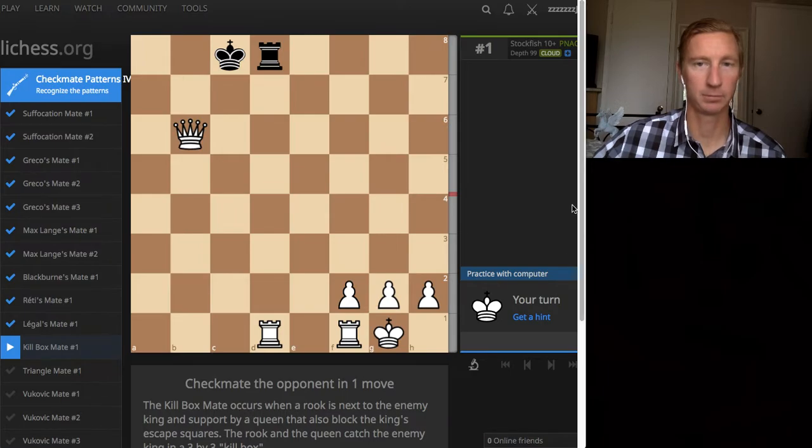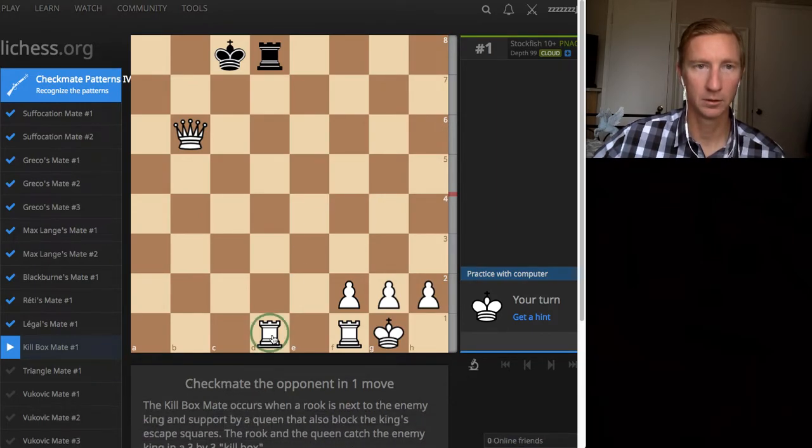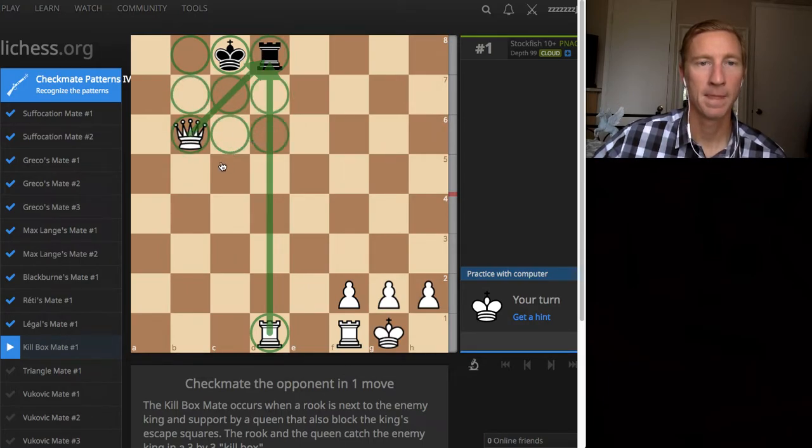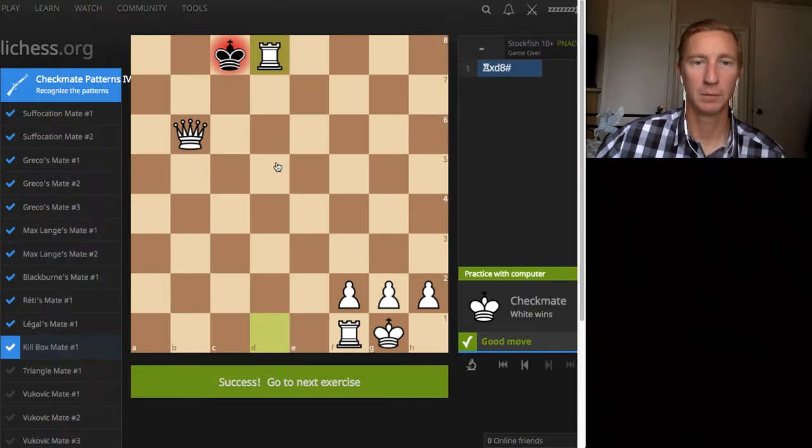Killbox mate - that's a cool name. Killbox mate occurs when a rook is next to the enemy king and supported by a queen that is also blocking the king's escape. The rook and the queen catch the enemy king in a three by three square. So am I using the rook or the queen? Three by three - I'm going with one of these two pieces for the mate. If you want to pause the video - boom, checkmate!